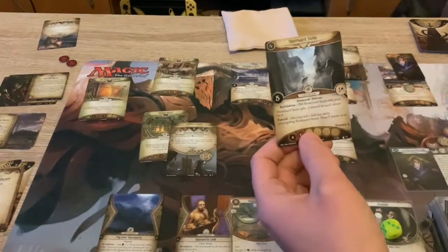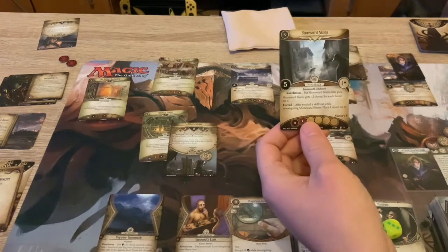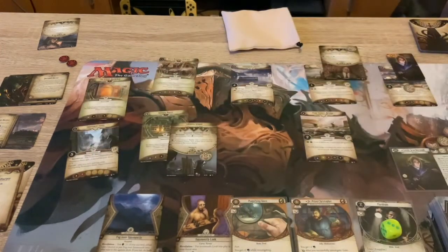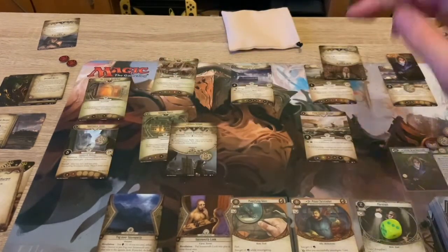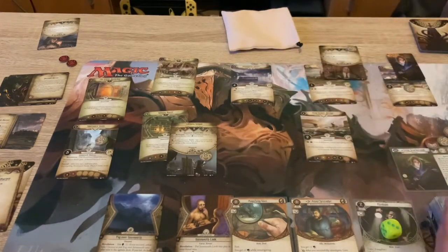We've got one of the hideouts - the Sherwood Slums. In play it has a shroud of five, one clue, gets minus two shroud for each doom on it, and if you fail a skill test while investigating, place one doom on it. So now I know under that Agent Harper card she's not going to be at Sherwood Slums, it's not going to be Barnabas Marsh, Aethera Gilman, or Robert Friendly - so narrowing down the suspects.